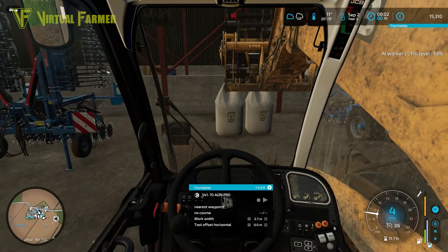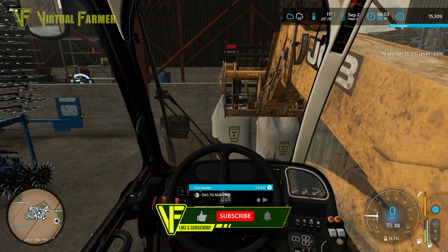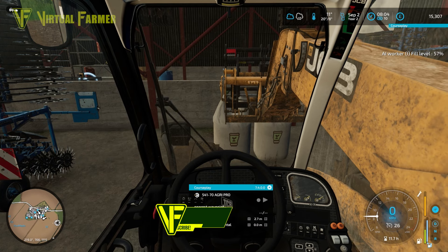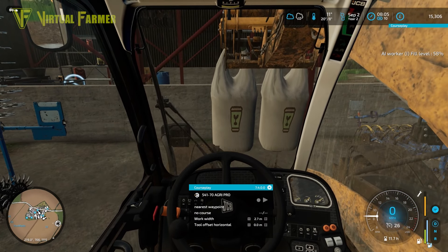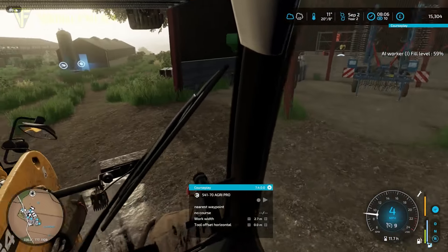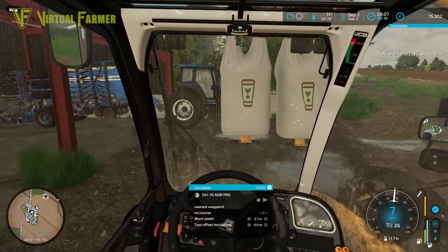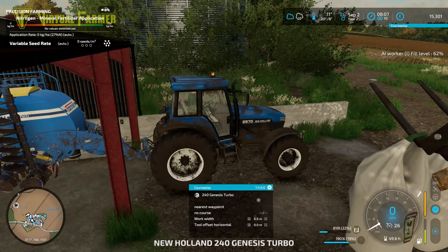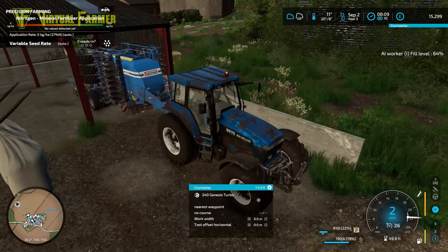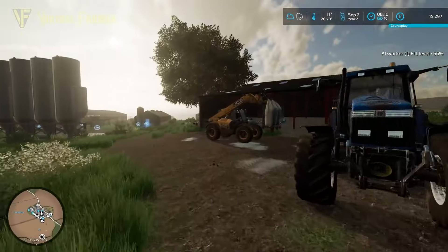Our harvester is 52% full at the moment. I thought I had everything out of the shed but I don't, so we're gonna grab the first of the seed bags here and get that started. We want to get these into the seeder as quickly as possible. We do have some rain on the way. You might also notice we've now got our fill level on our combine showing, which is very useful — when that hits 80 I'll know to go and deal with it.